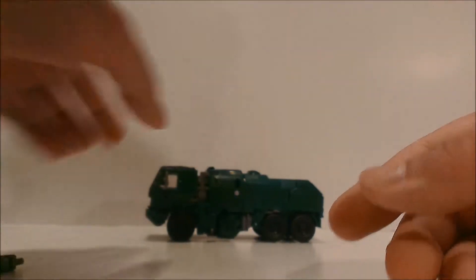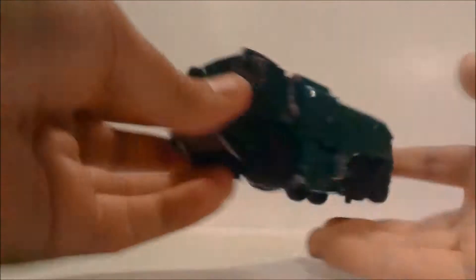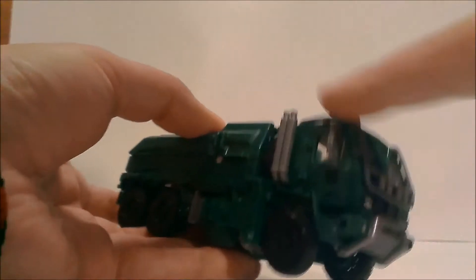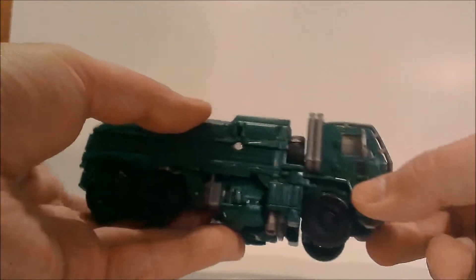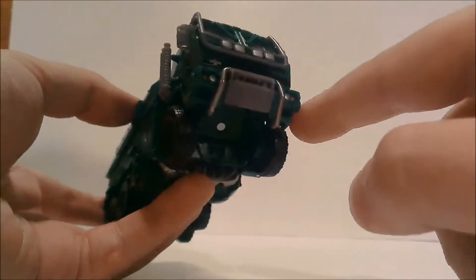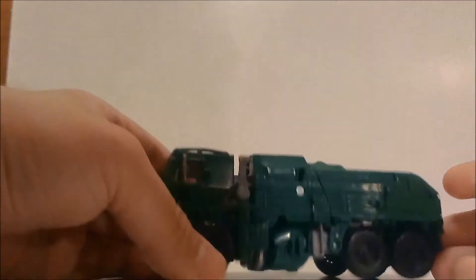Let's put the weapons aside and look at Hound in his truck mode. He has some exhaust stacks and a black Autobot logo right here. He has a lot of reinforcement on the front — something to protect the cab, I'm assuming. He has a bumper and the Oshkosh logo right there. He has some headlights and is this really nice dark green — I'm not sure if it's a military green.